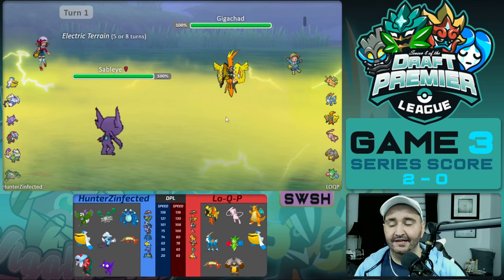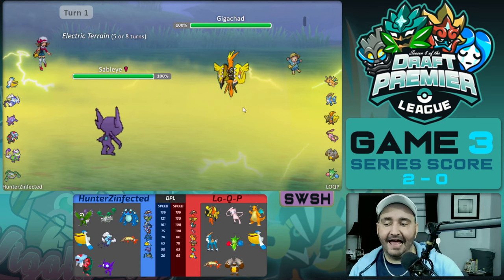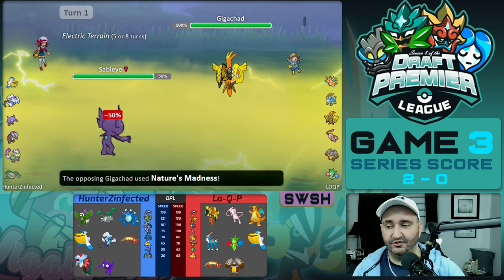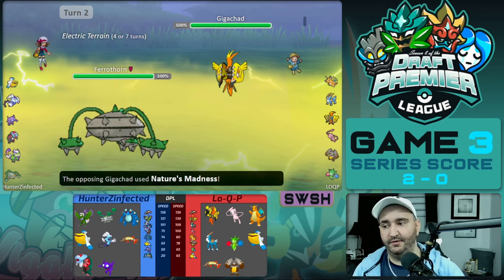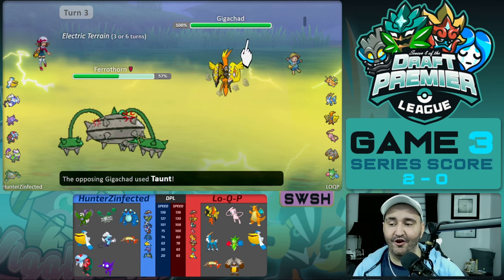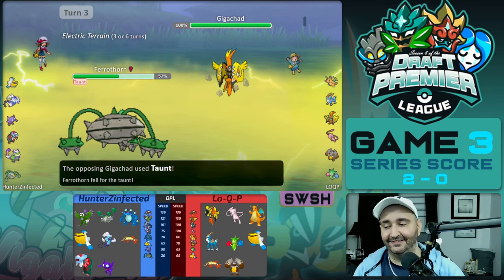Why is lagging tail important against Coco? The exact Coco set we expected is exactly what they brought: Nature's Madness, Taunt, Roost, U-Turn. That's pretty much all it needs to beat Ferrothorn, which is the main thing checking it. However, Ferrothorn comes in on Nature's Madness and is able to get up rocks because it bypasses Coco's Taunt — it is now faster thanks to the lagging tail.